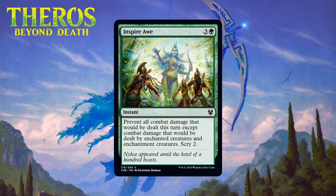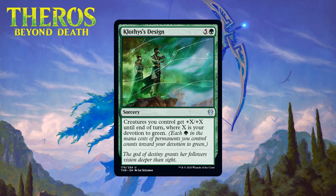Next up we have Inspire Awe, which for three generic and a green is a common instant. It prevents all combat damage that would be dealt this turn except combat damage dealt by enchanted creatures and enchantment creatures, then scrys two. Fogs are almost always bad in limited — they frequently lead to going down a card to accomplish nothing. The enchantment creature clause and scry help, but the enchantment part is hard to set up since your opponents will often have enchantment creatures too. Four mana is a ton for a highly situational card. I still don't see myself ever playing this — giving it an F.